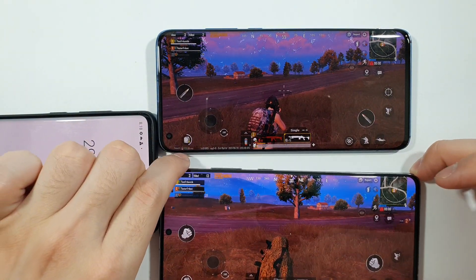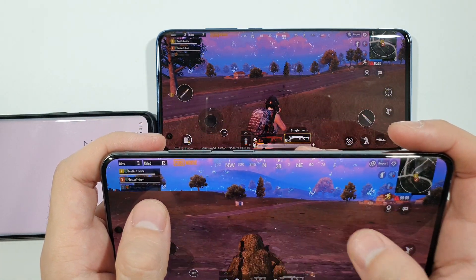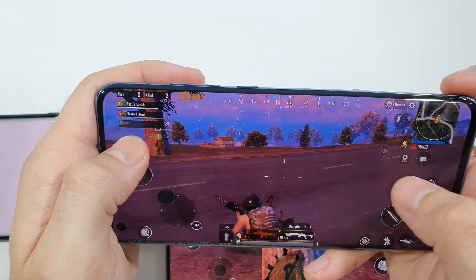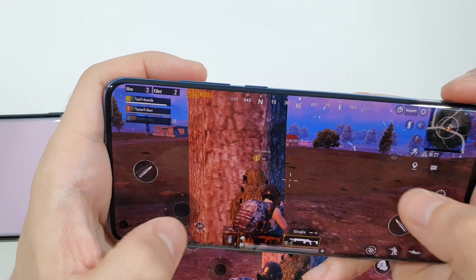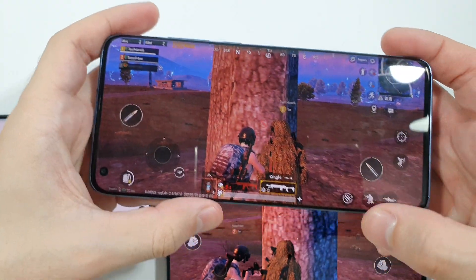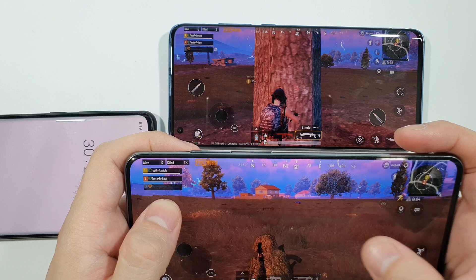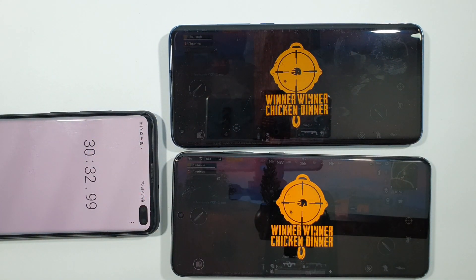So guys, right now it's the half-hour mark and we can give some conclusions about these two devices. Definitely the S20 Ultra gives slightly better frame rates, but in day-to-day usage if you have only one phone, you will really not notice the difference in PUBG, because both devices deliver a really solid, stable minimum 60 frames per second. The S20 Ultra goes a little bit above 60, but the Mi 10 is also really, really good. Thank you very much for watching and we'll see you in the next one.